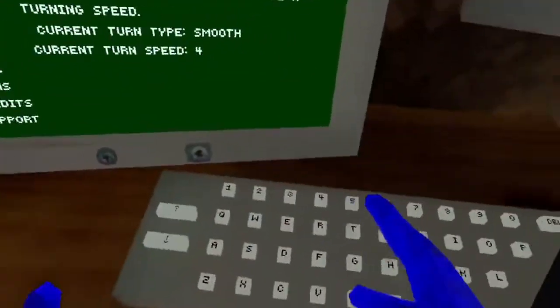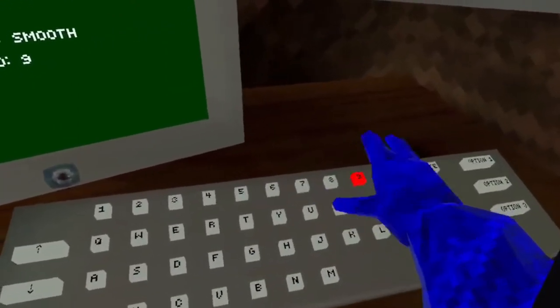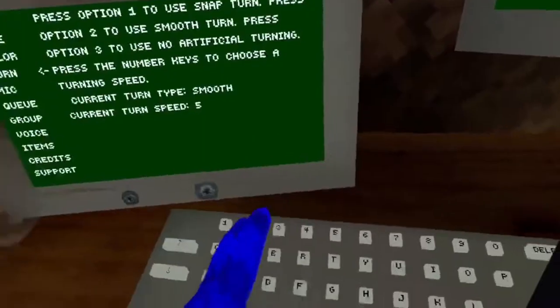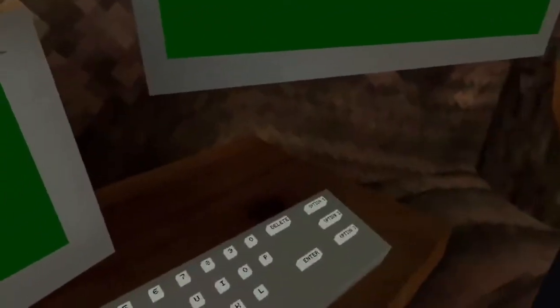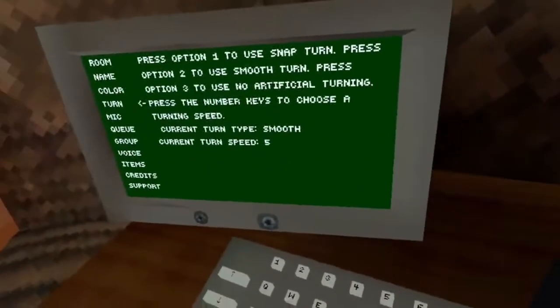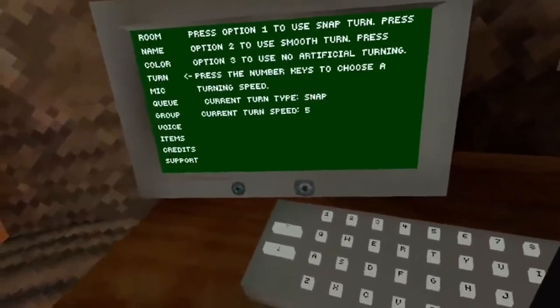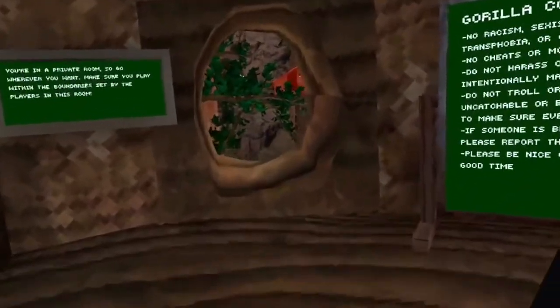Four is even faster, and it goes all the way up to nine, which is really fast. I usually keep mine at five — five is a good turning speed. And then there's snap. Nine is like a 90-degree snap, so you can go really quickly.